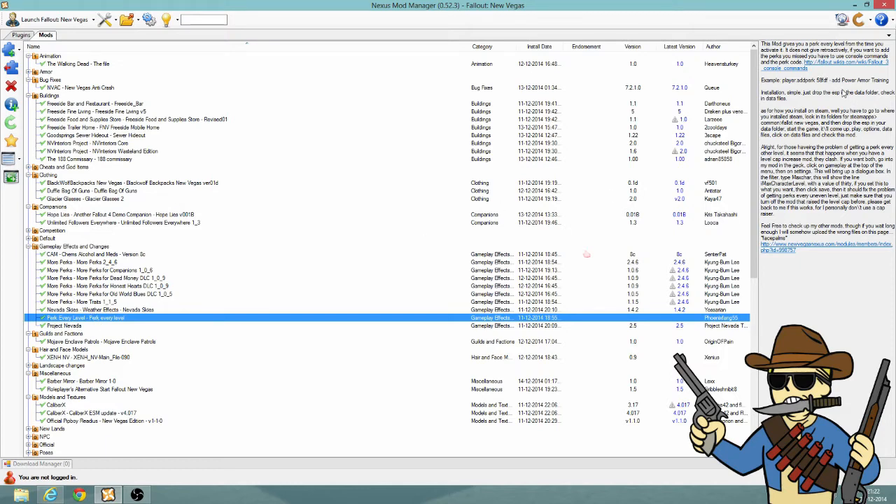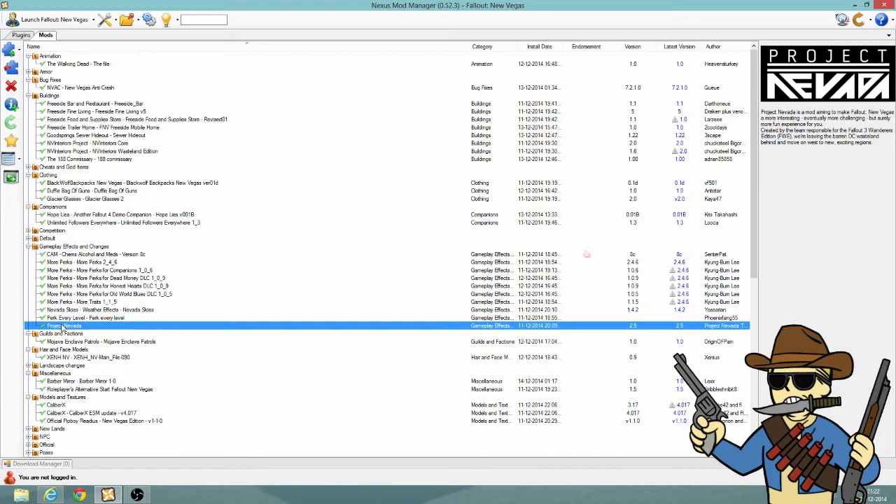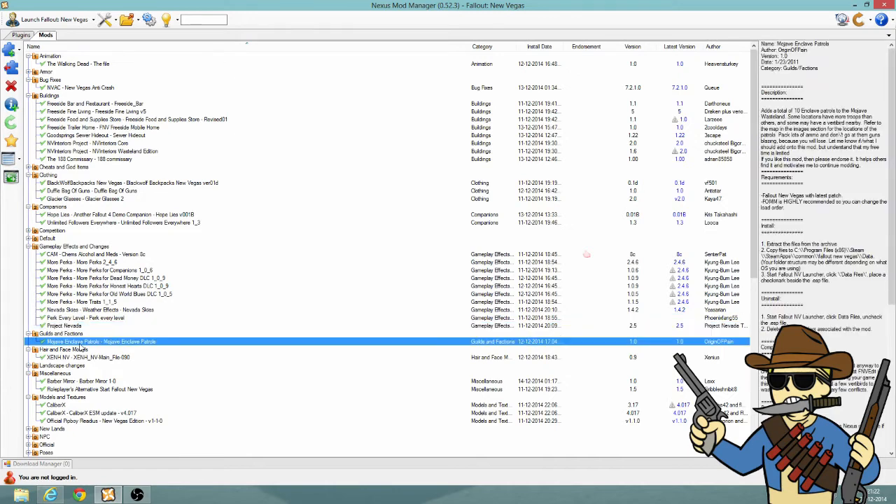You guys can read it here — you can enable power armor a little bit faster. I got Project Nevada of course. Enclave patrols are just recently new to my mods, but I think it's pretty cool. I really love the Enclave.